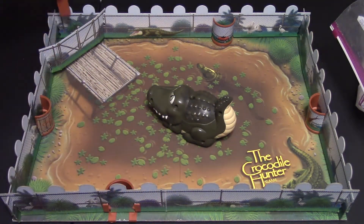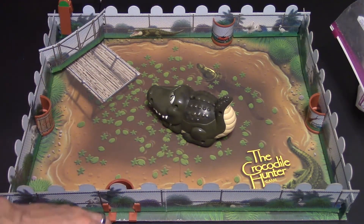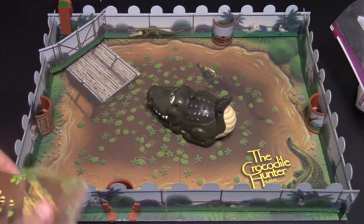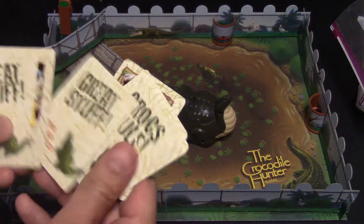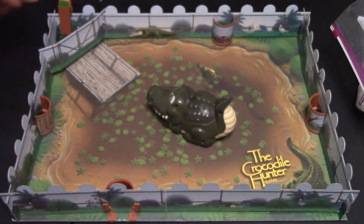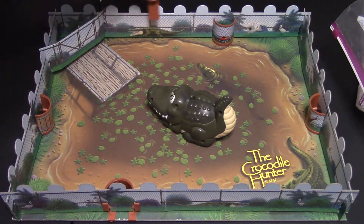You can be Steve or his wife in the game. You start behind this enclosure, and how the game goes is you're going to pick these crocodile cards. You can pick any one of them and it's going to let you move a certain number of spaces — so if I had one that said move five spaces I would go one, two, three, four, five.